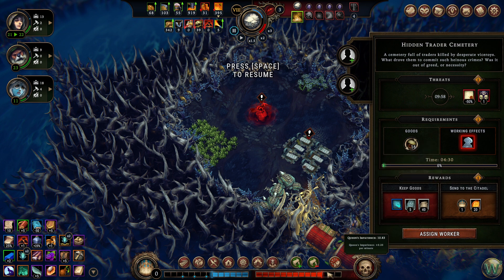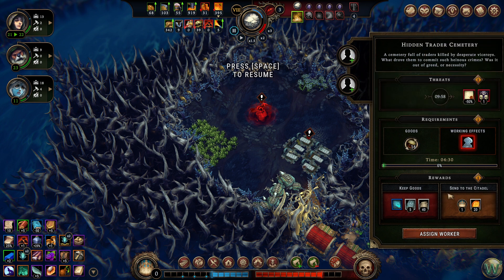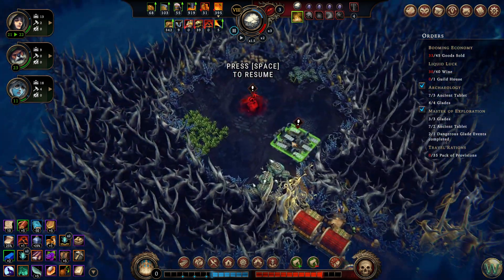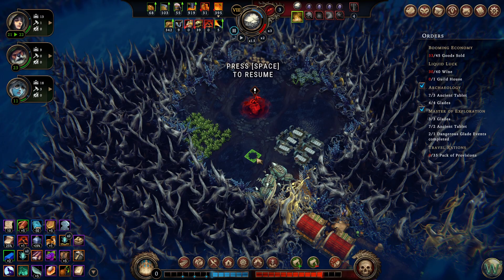We're at just under 11. Goods are worth 50% unless the traders — that's not super bad, but. Do I want to take the reputation point here? How close are we on some of these? We have two to turn in right away, so let's just take the stuff here. I like stuff, as you all well know.